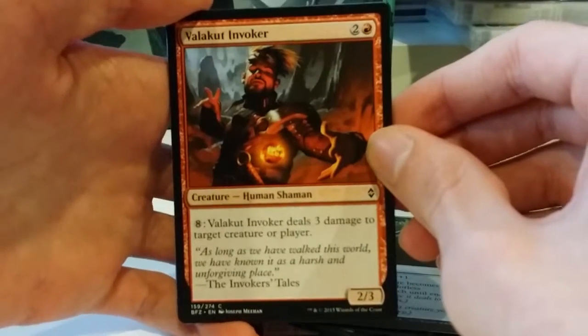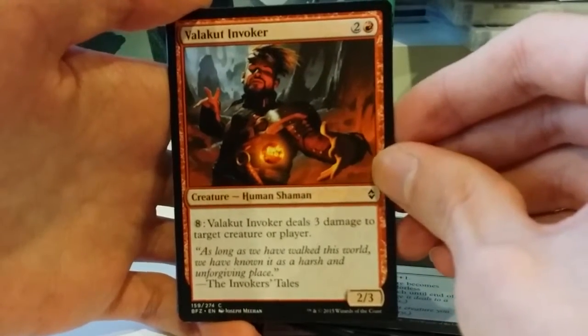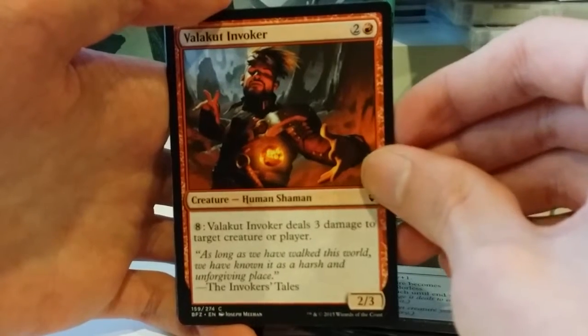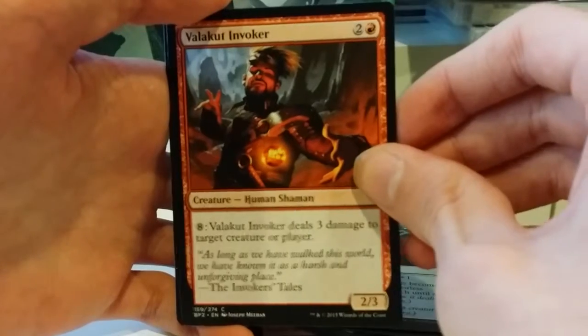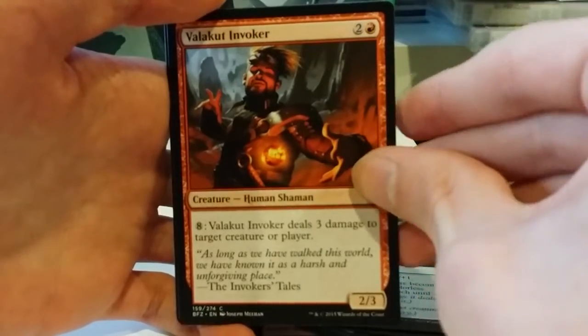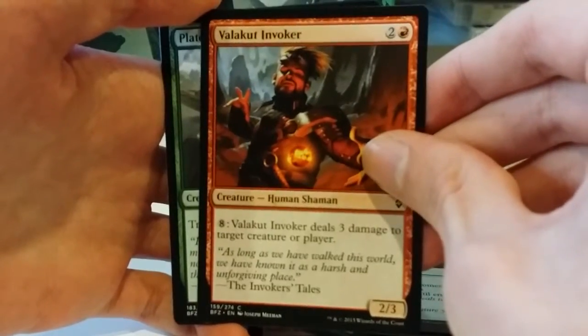A Valakut Invoker — one of my favourite dudes. 2 and a red for a 2/3 human shaman. You can pay 8 to deal 3 damage to target creature or player. So if it gets to late game — and things often do in Battle for Zendikar — you can just start burning things. It's pretty good, and you can do that at instant speed as well.